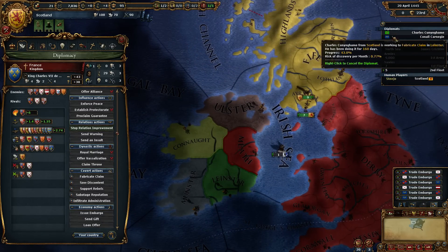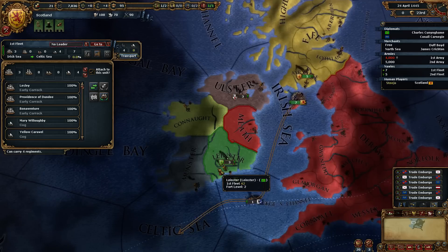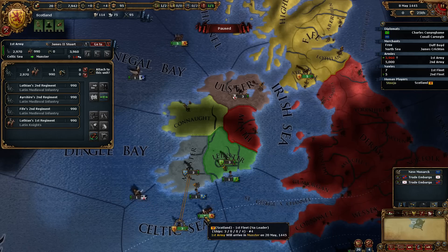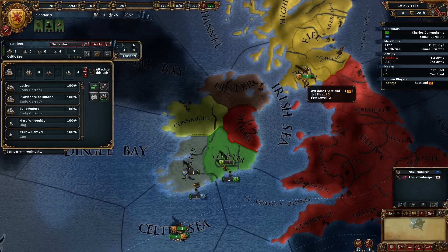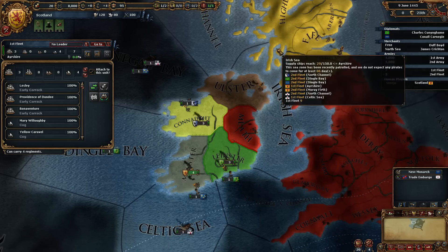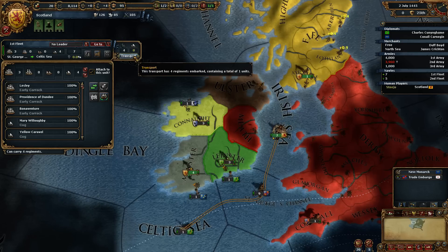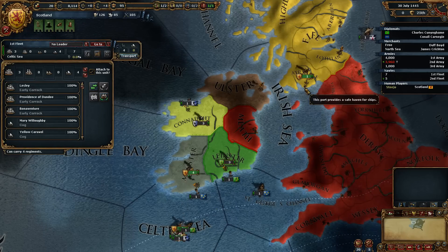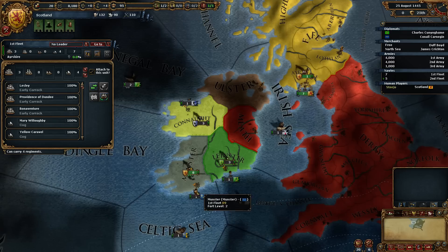We'll speed up time a little bit. Actually what we can do is go to these guys, hit A to attach them, send them up here, transport them over there, select them, and just spam click to get them home. Perfect. And then we can just transport everyone over to Munster so that we're available to take over Munster quickly. Four regiments embark containing a total of one unit. A to attach and back over.